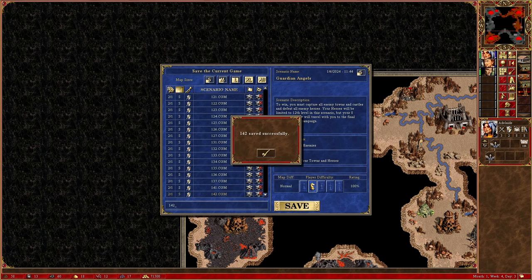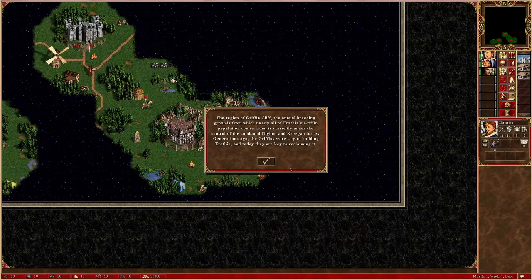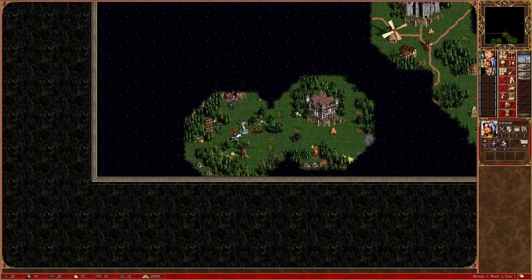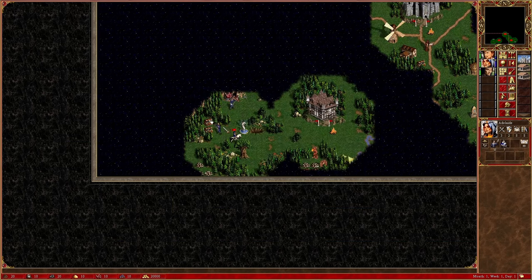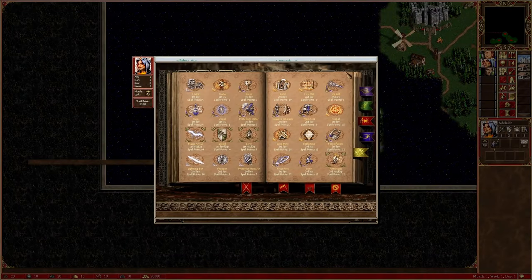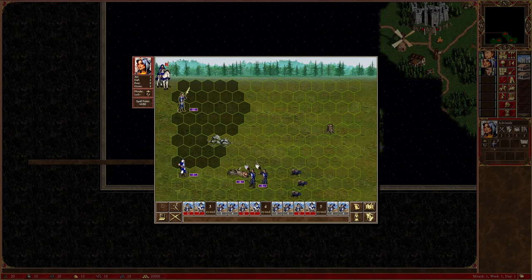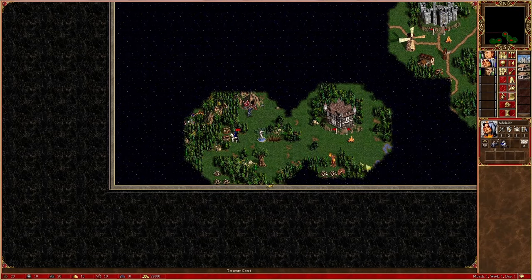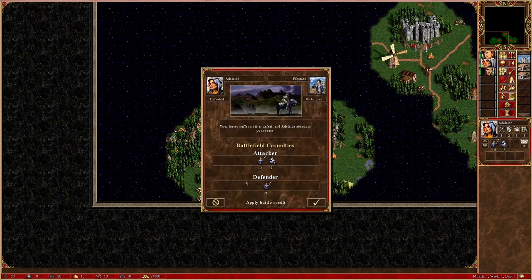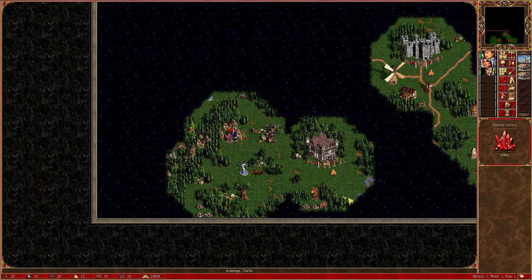The objective of the final scenario, Griffin Cliff, is to flag all Griffin dwellings located all the way north on the overworld. Two enemies are present this time — brown and orange — but they are allied, have their main towns in the underground and won't attack each other. Starting with the Lion's Shield of Courage, giving plus 4 to all stats, the earliest strategy is to clear and flag all the mines using the starting army, Christian's Ballista and the spells learned in the previous scenarios.